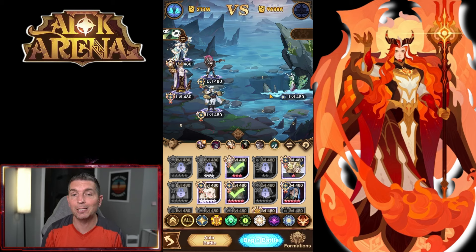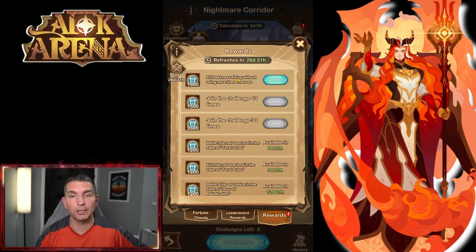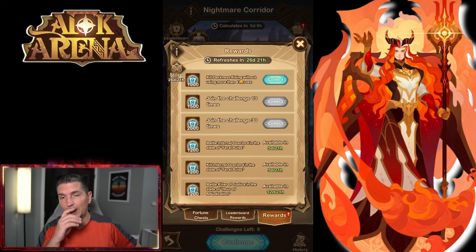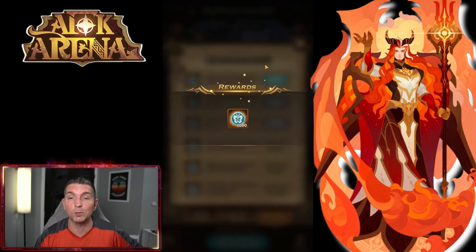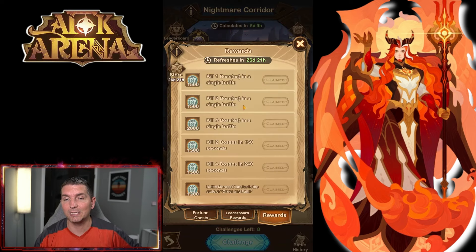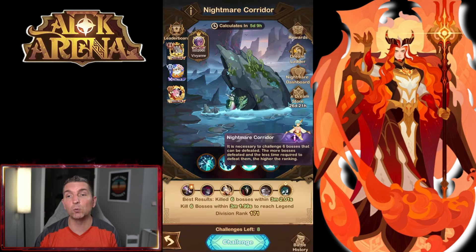We also ran Palmer in here — so three Light-Bearers — and then we have Lucius with Liberto up top with the Panda. You only have to do this one single time to get the resources out of here. So killing 'Darkness Rising,' that's the name of the boss — you kill the boss with four heroes and collect the rewards. That's the only special condition; the rest, like joining 10 times or 30 times, will come with time.